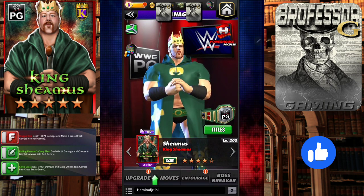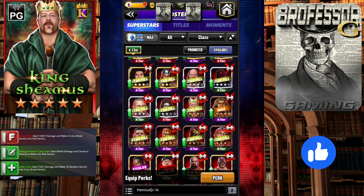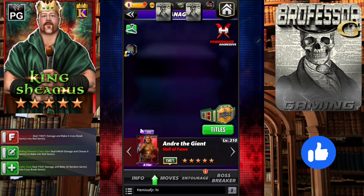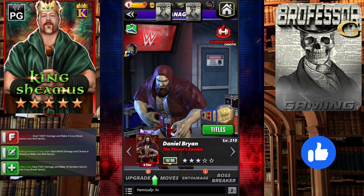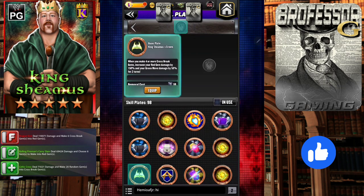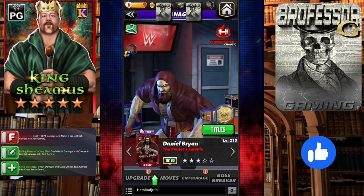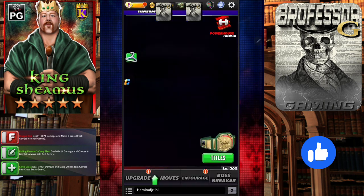I don't have a good title on him, but looking at the plate itself: whenever you make four or more cross break gems, you're going to increase your red gem damage by 150% and your green move damage by 50% for two turns. It's important to keep that in mind as we go through what Sheamus can do.